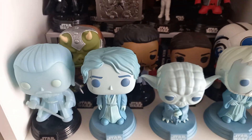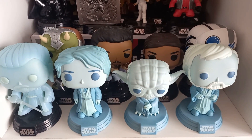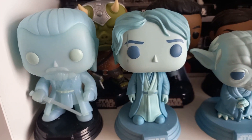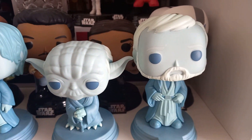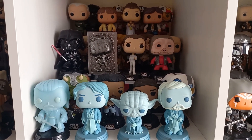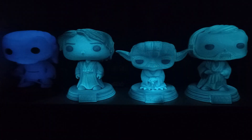Now for Return of the Jedi, I went with a Force Ghost up front. Whilst Qui-Gon doesn't appear and would be more suited to Kenobi now — if you haven't seen it, he appears at the end — I thought these Ghosts just went so well together. A few other characters behind them such as Iden from the Battlefront 2 game. But the Ghosts look amazing at night as they all glow in the dark. I'll put up a picture of the Ghosts glowing — whilst I'm lying in bed these are right at the end of the bed, and it's nice to see these four glowing every night when I go to sleep and in the morning when I wake up.